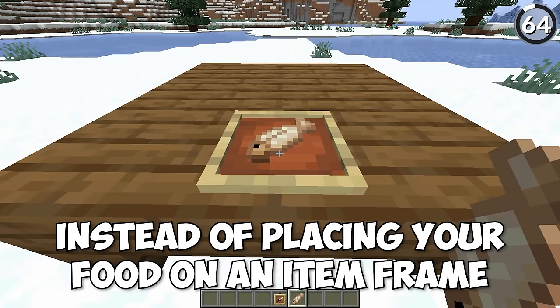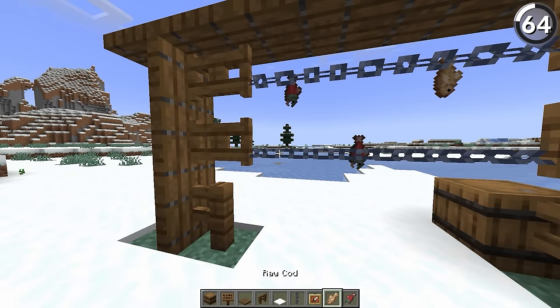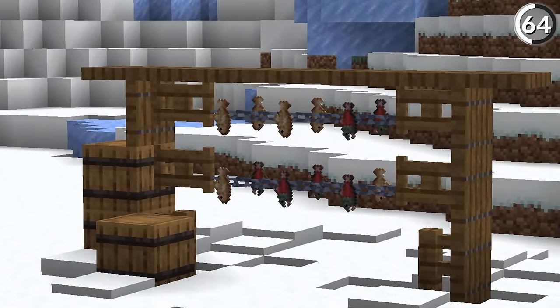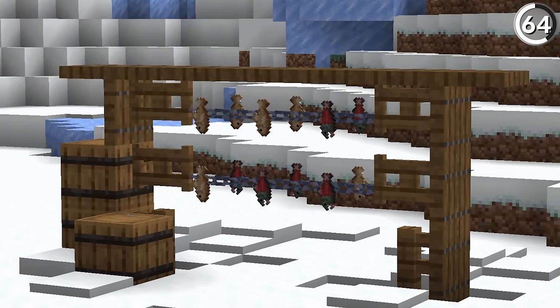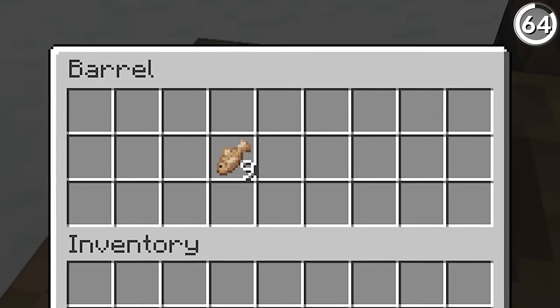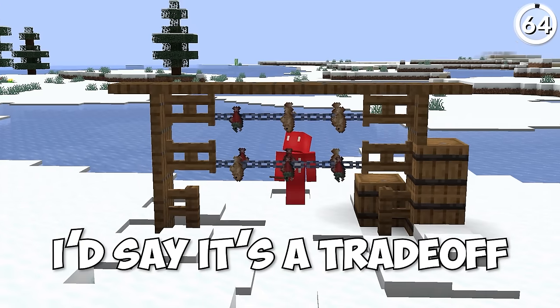Instead of placing your food in an item frame, place it on a rack — or rather, on an invisible item frame on top of that rack. That gets us this really cool effect of drying out our fish after we caught them. It's a bit of extra effort, but it looks a lot better than just placing them inside of the barrel after you catch them.